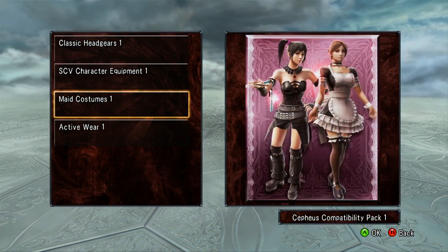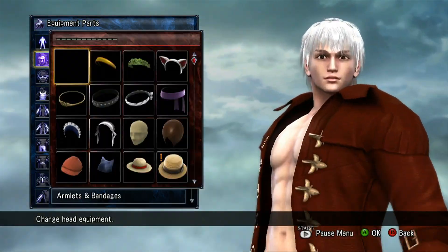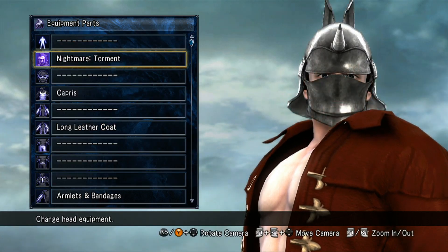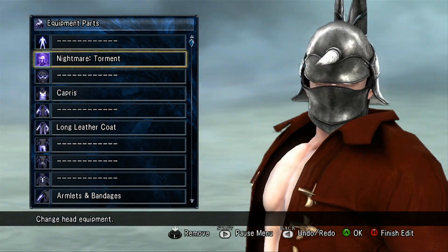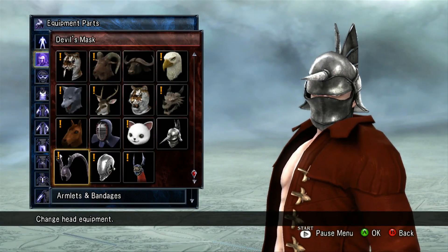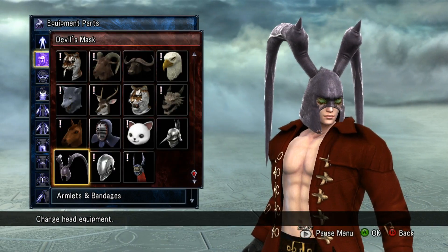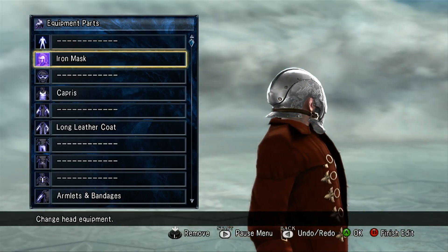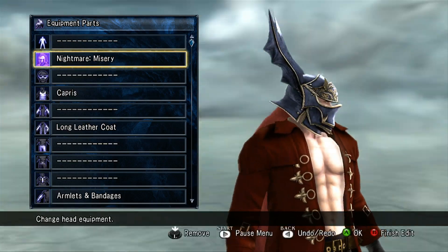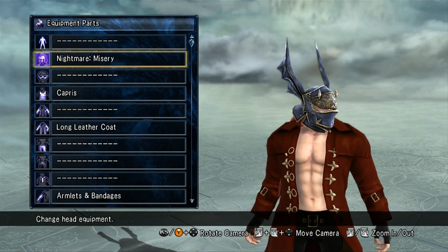It consists of both male and female parts. I'm gonna show off the male ones first. Let's go through the helmets quickly. You've got Nightmare's Torment Helmet, Ashtaroth's Devil Mask, Bulgo's Iron Mask, and Nightmare's Misery — you can see that one comes complete with hair from Soul Calibur 2.